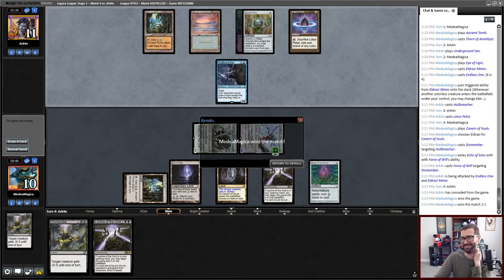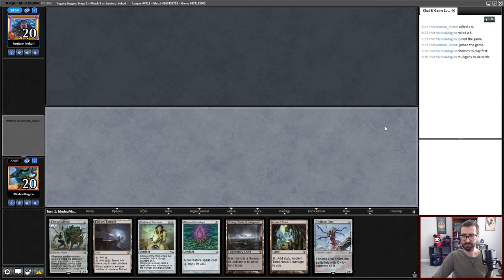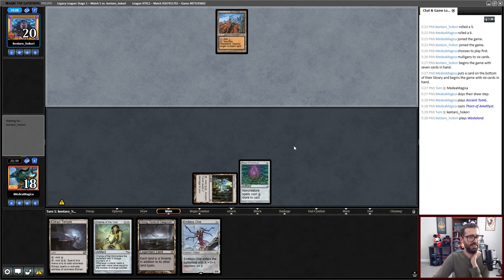Final round. I'm on the play. This hand is not overly exciting. I think I'm going to try to be a little bit more aggressive when I'm on the play. This is perfectly fine and good. I think I'm going to get rid of one of the threats here. I'm always casting a lock piece on turn one. I think I'm actually going to go with Thorn over Chalice — I'm not sure if that's right. I can't articulate why it feels right, but it feels right.